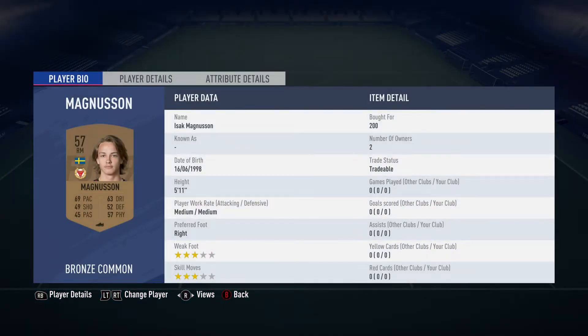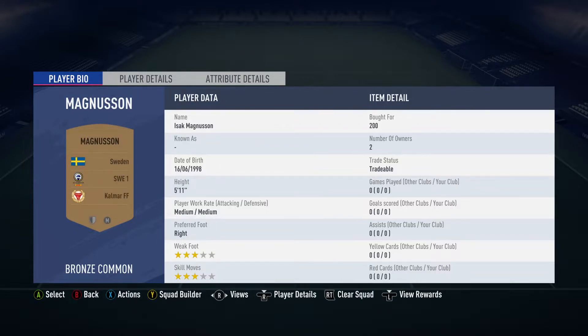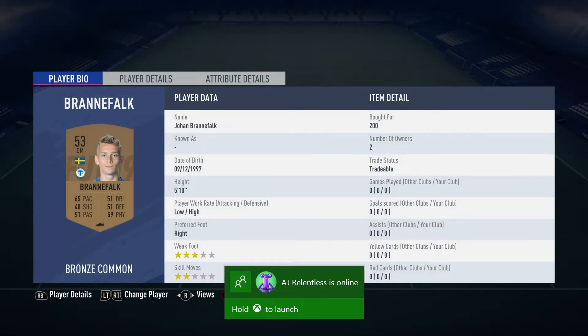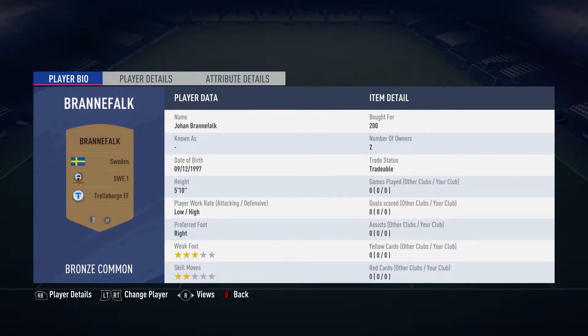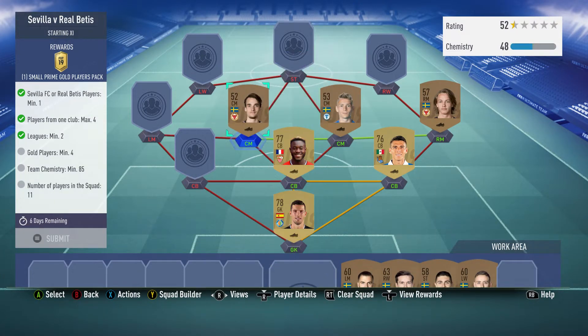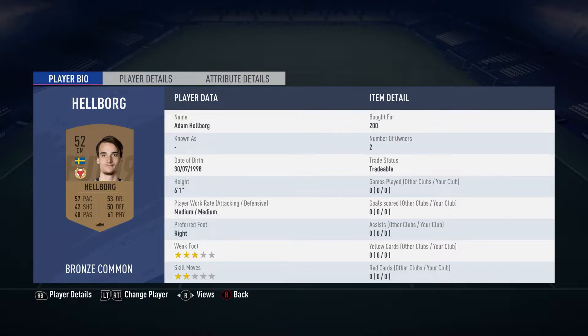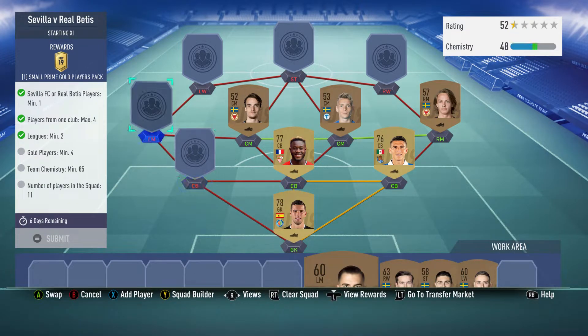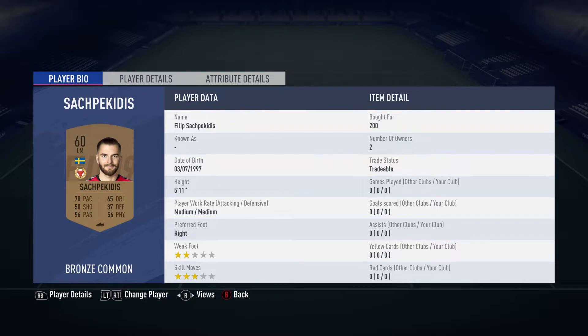Right midfield is Isaac Magnusson for 200 coins, playing for Kalmar FF in the Swedish first league. Center mid on the right is Johan Aranifalk for 200 coins for Skäldervik FF in the Swedish first league. The center mid on the middle left is Helborg — Adam Helborg — for 200 coins for Kalmar FF. They're all Swedish and all in the Swedish league.